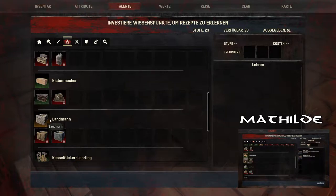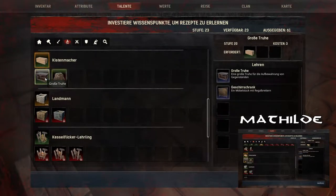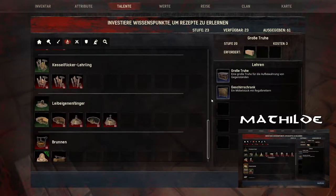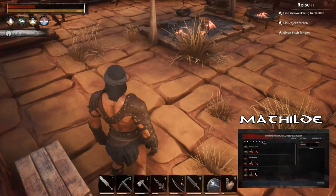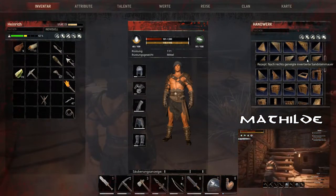Soll ich dann den Kistenmacher machen? Kistenmacher hab ich auch schon – große Truhe. Wann baue ich den nicht, verdammt? Das weiß ich nicht. Ich hab die große Truhe! Ich baue sie nicht! Man kann sogar einen Geschirrschrank bauen. Ja, das hab ich auch schon gesehen. Dann kümmere ich mich so ein bisschen um Dekoscheiß.